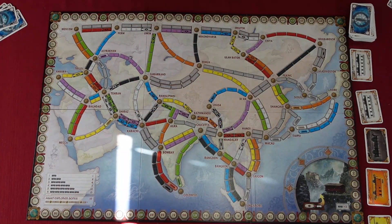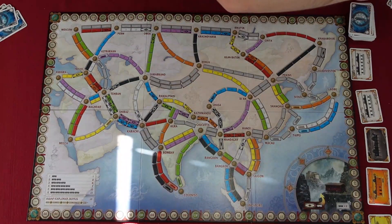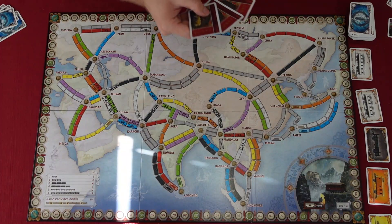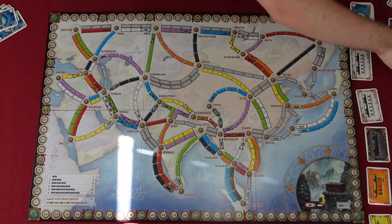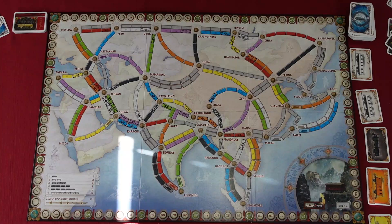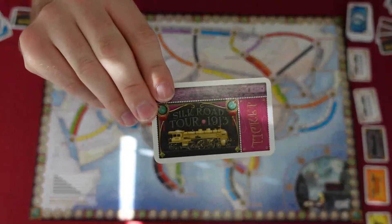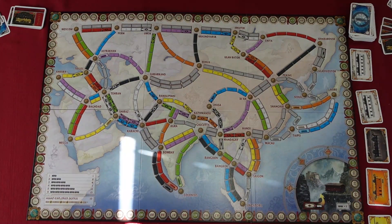At the start of the game, each player is dealt one long route destination ticket and three short route destination tickets, of which they must keep at least two. Long route tickets that were not selected are placed back into the box and will not be used for the remainder of the game.